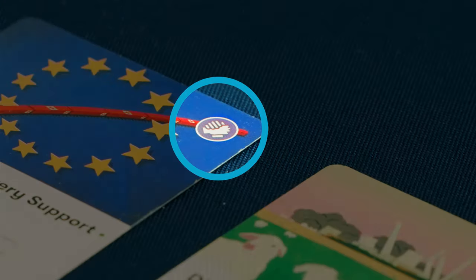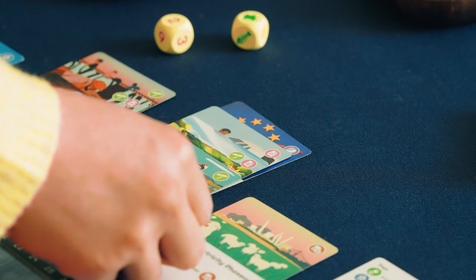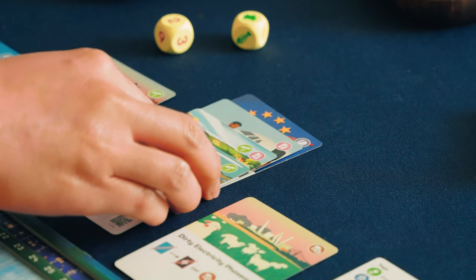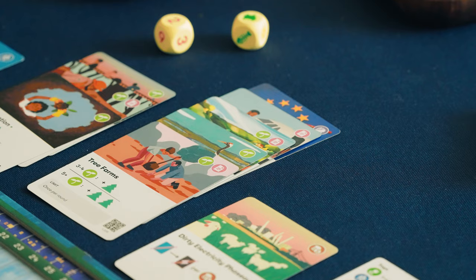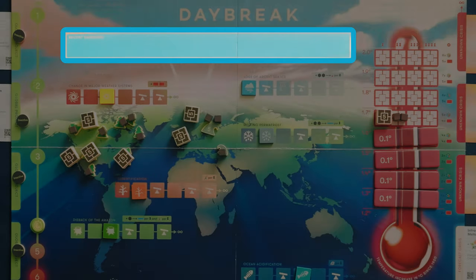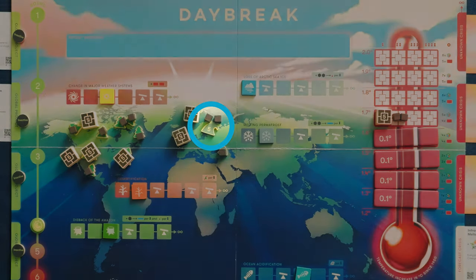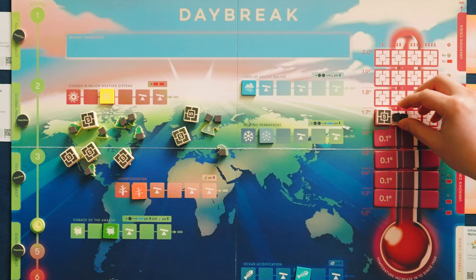You'll want to pay special attention to the tags in the top right corner — they're the heart of all your actions in Daybreak. As you get more and more cards in play and create unique stacks of tags, you'll open up powerful combinations of actions to help you and your team reach drawdown — when your recent emissions area is empty of carbon cubes and you still have an open ocean or tree token. Reaching drawdown is how you win Daybreak.